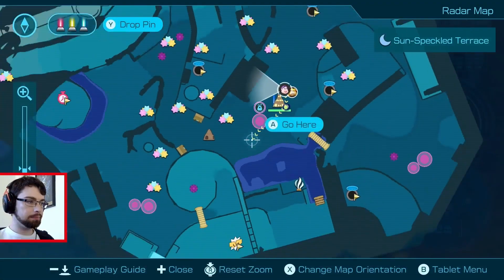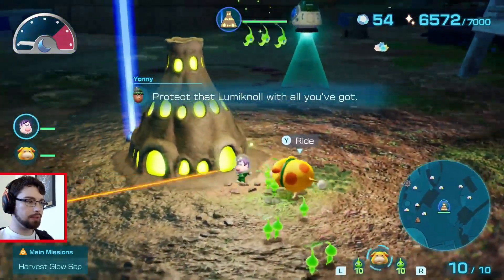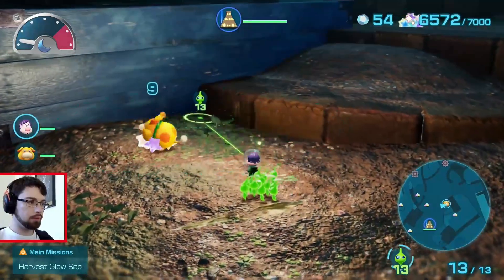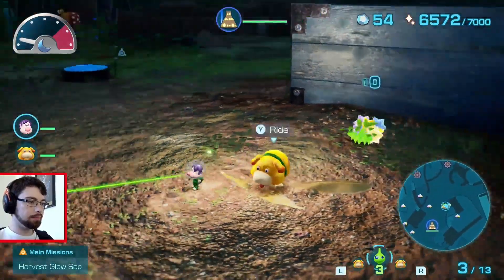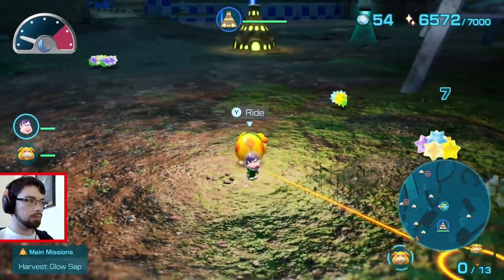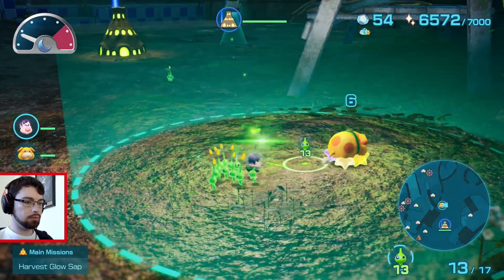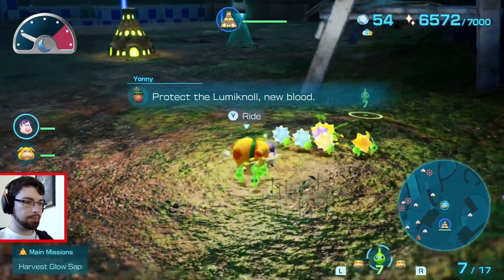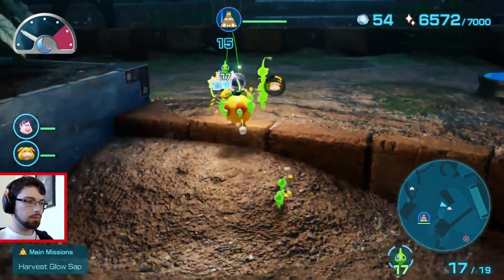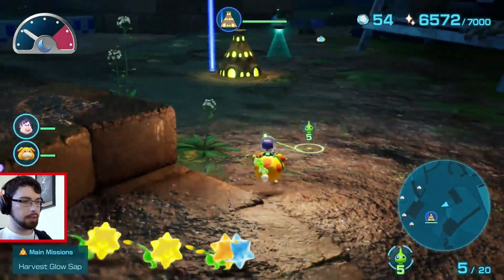Let's have a look at our map. There's one right there, so let's go backwards first and then go forward. Keep it on the map. Now the danger is setting in.